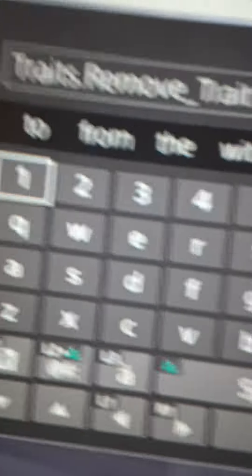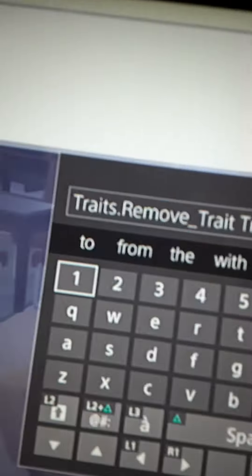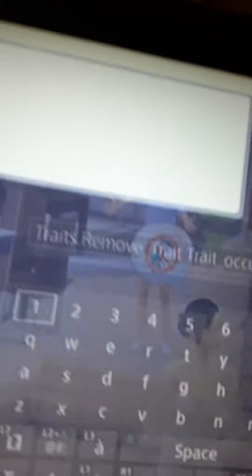As you can see, she is a vampire. This is what you need to do when you want to remove a vampire trait. I've tried this a few times and it didn't work, but — there it is! She's no longer a vampire anymore.